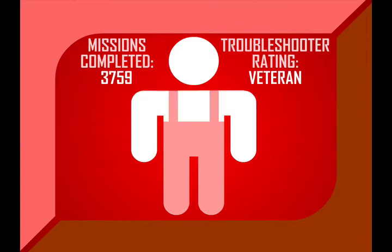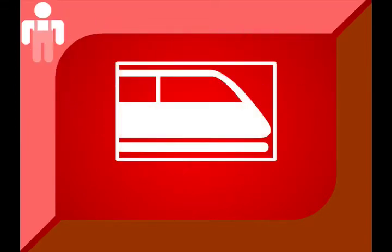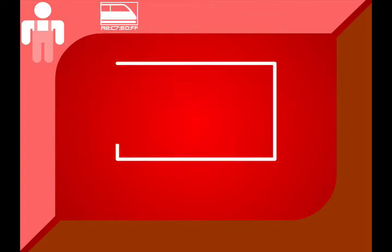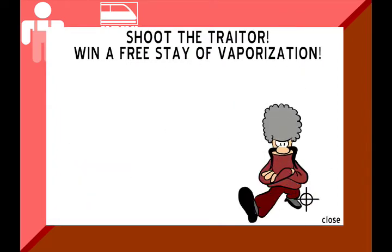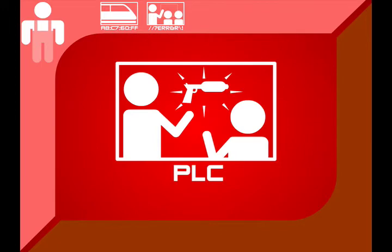You are to report immediately to transport two-way platform A8C760FF for transportation to briefing room, followed by escort to standard PLC outfitting. If there are optional service firm services available after outfitting, you may be